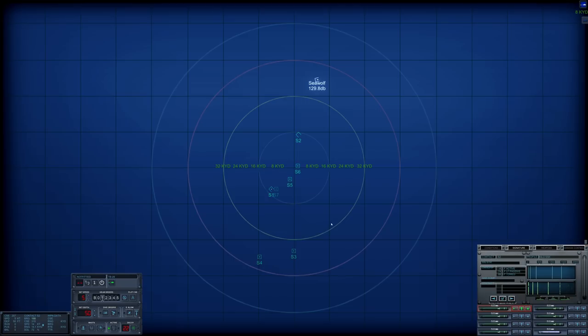Let's go to contacts and try to figure out what we are up against. That Sierra contact is a Kara — okay, Kara right off the bat. Rig ship for ultra quiet. There she is, a second one, classified as escort.